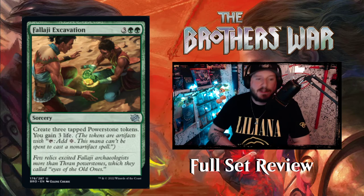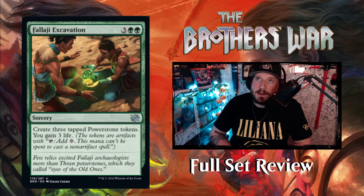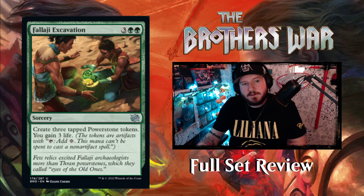Next up we have Cityscape Excavation — 3 green green for a sorcery. Create 3 tapped Power Stone tokens and gain 3 life. For 5 mana you get 3 mana next turn and gain 3 life. Pretty good.